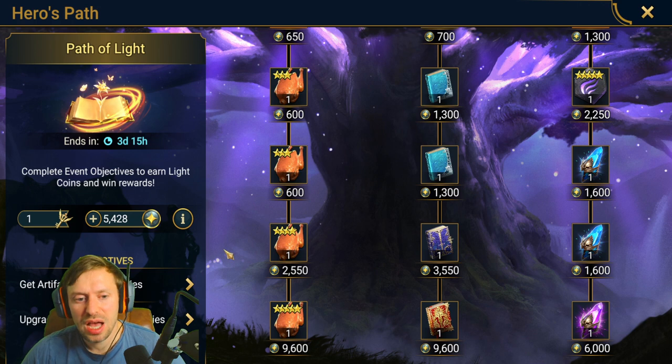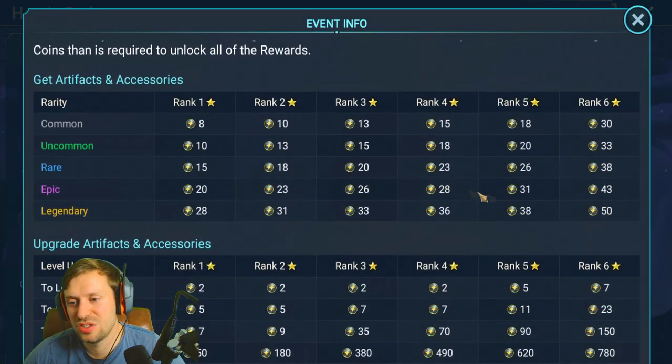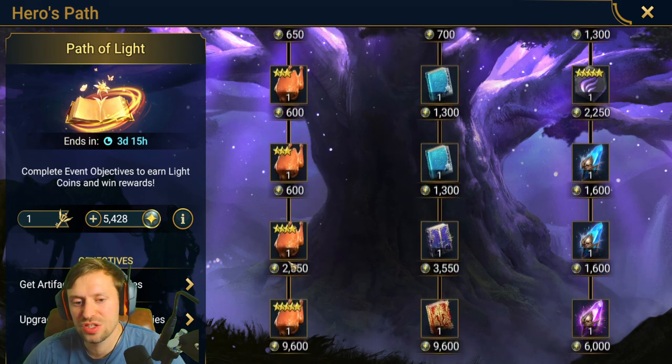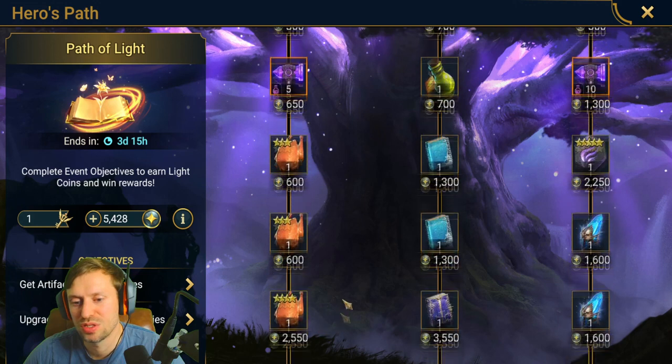Do I think the event is a trap? Originally when I looked I did think, 'Jesus, look how many points you need.' However, I've already upgraded a few bits of gear and done a few dungeon runs and I've already got 5000 light coins. For dungeon divers you usually need around 5000 points, and upgrading artifacts used to be 6000 but has moved to 7000, so that's 13,000 total - and just the left hand side is already adding up to more than 13,000 points.